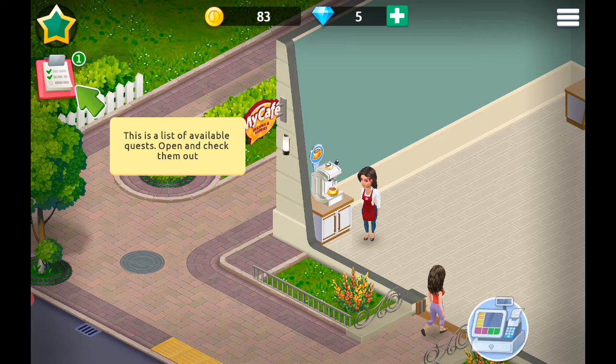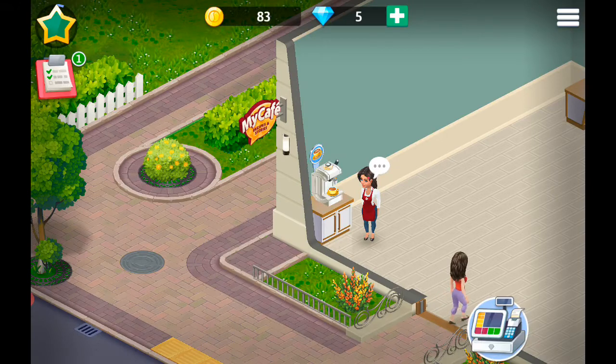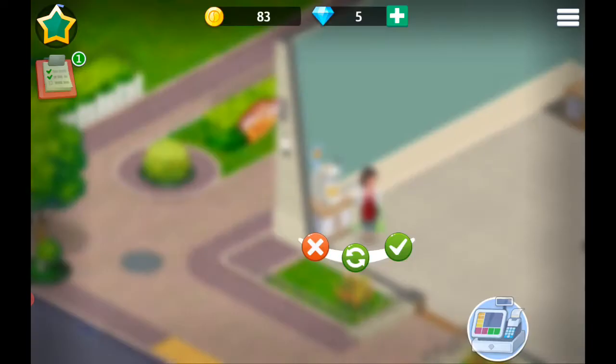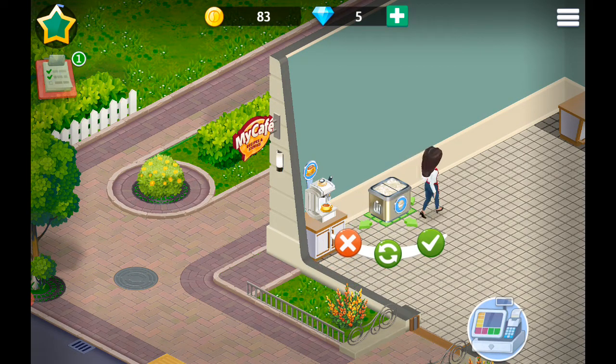This is the list of available guests — open and check them out. The first customers are coming! If you want to thrive, you need to know what your customers want. Talk to them and find out what they like. Okay, let me remove that across a little bit.